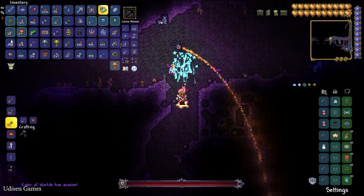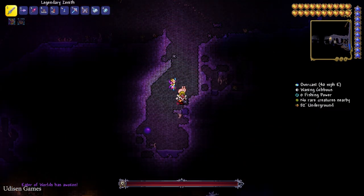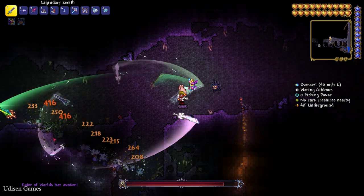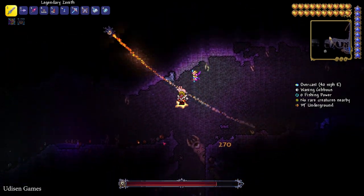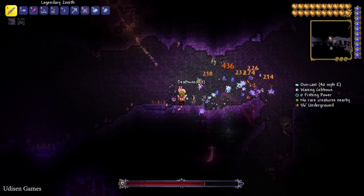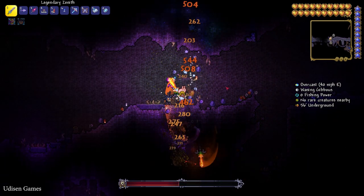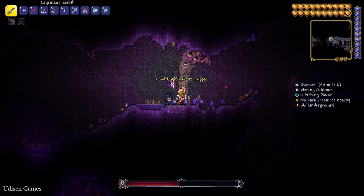After that, prepare for battle and kill this boss — it is the Eater of the World. You must summon this guy only by destroying the orbs here. If you use summon items, it will not work for you.